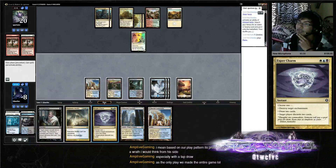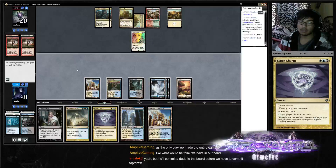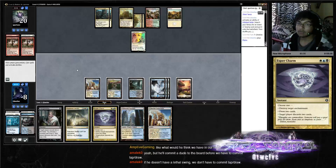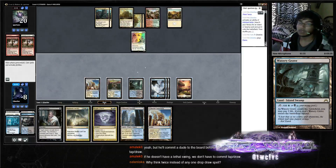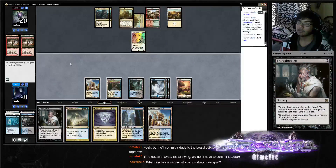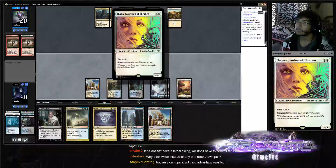Play Planeswalker here, let's see. Should we draw two or discard two? The Think Twice is like clear card advantage. We can activate Colonnade to block here, so I'm okay with passing.